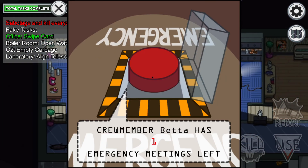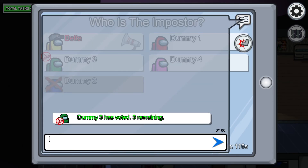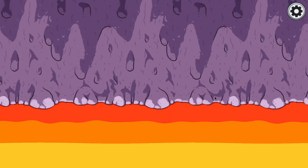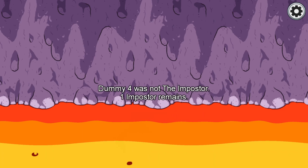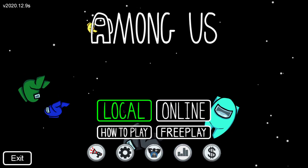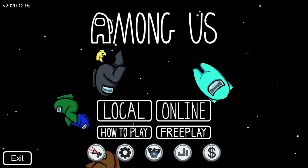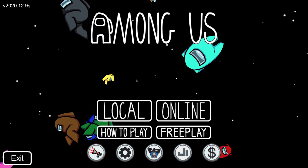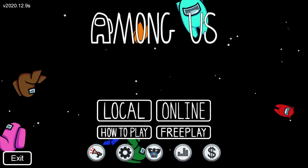Here's the emergency button on Polus. That's all you need to know about how to play Among Us. I hope you guys enjoyed — if you did, make sure to like and subscribe and hit the notification bell. Leave a comment down below if this helped you or not. See you guys next time!